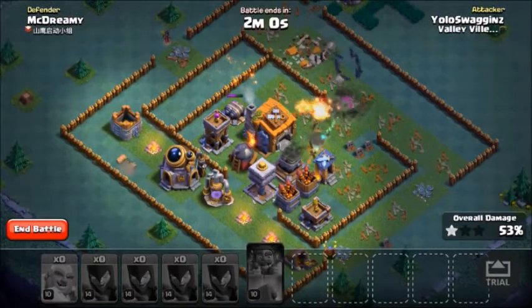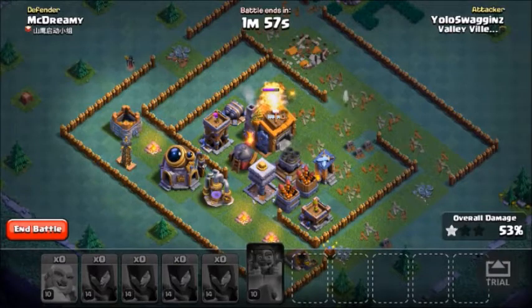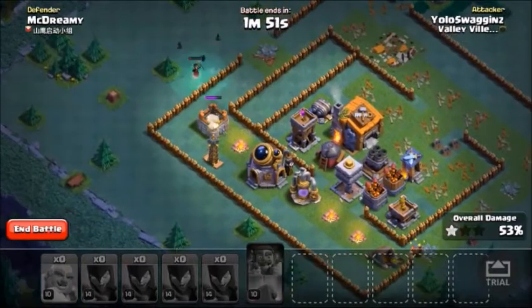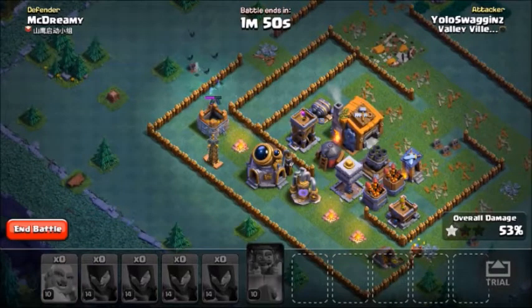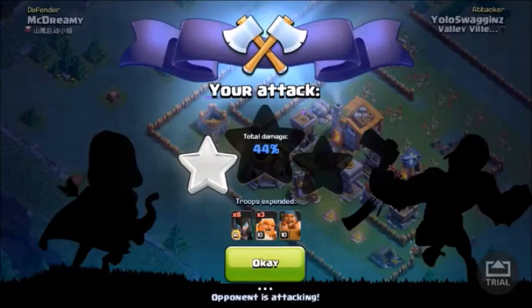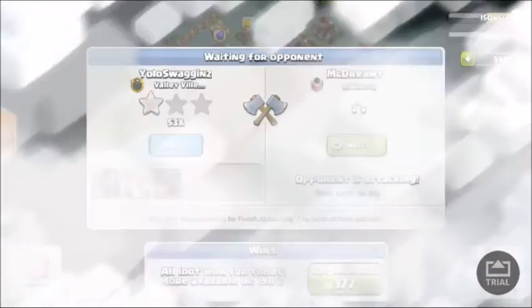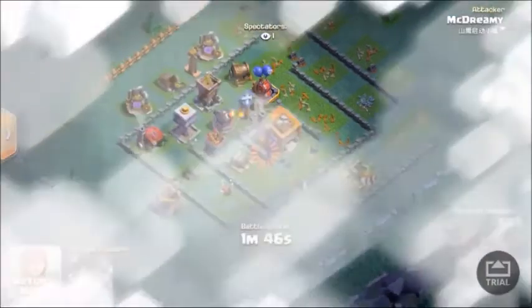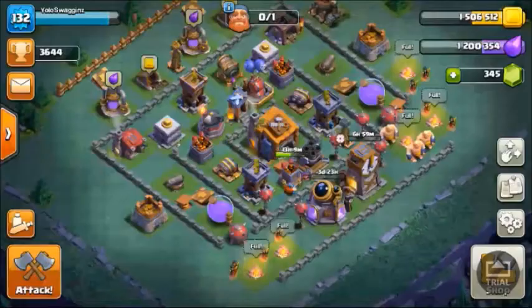That's going to be the end of it — the Roaster's going to take them out. Still one Night Witch chilling over there on the left-hand side. Maybe we'll get another win off this somehow. My base is actually pretty good — it's been holding up quite well for me. We didn't win, but we came close. Army is full.